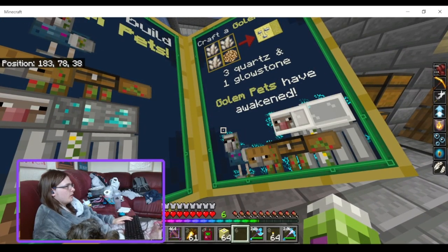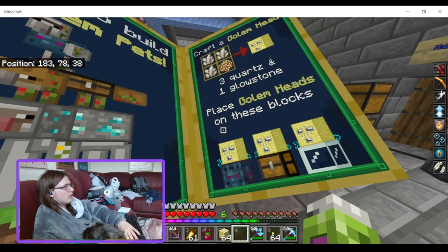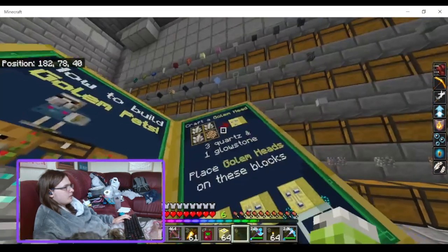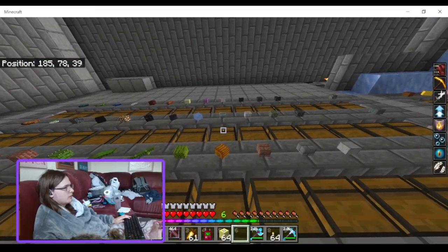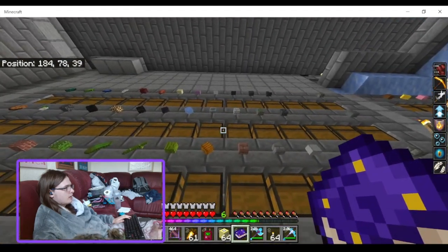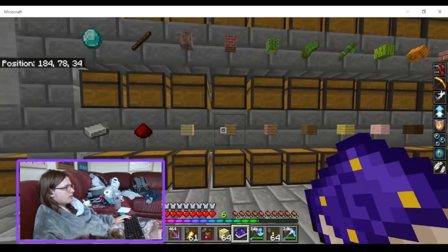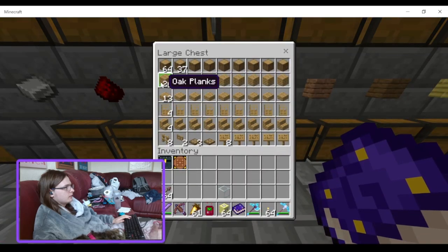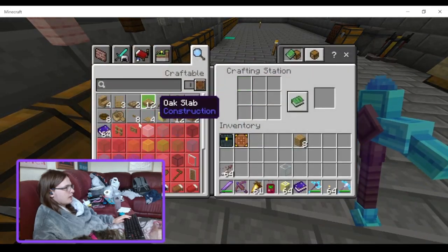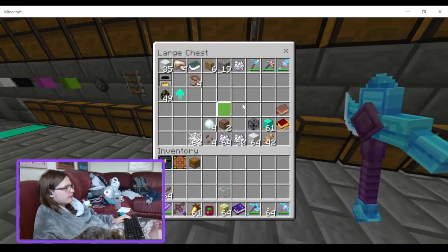Place Golem Head on these blocks — Golem Pets have awakened. So that's a Mob Spawner, a Chest, and a Glass Block. I've got a Glass Block in here. I'll just get eight planks — and that's a Chest. I think I have a Mob Spawner in one of these chests. Yes, I do.